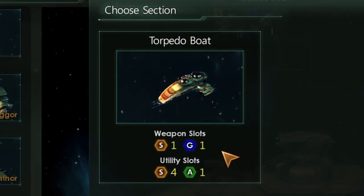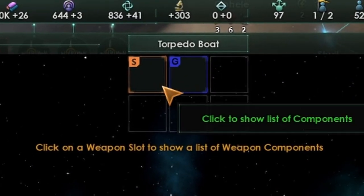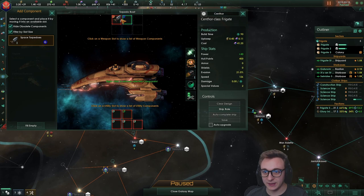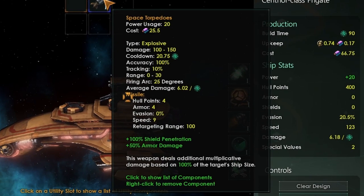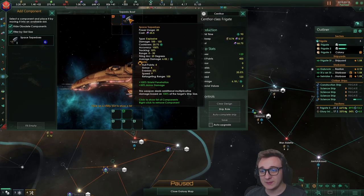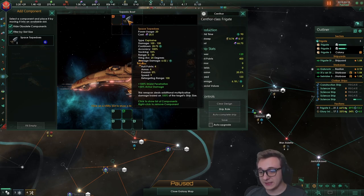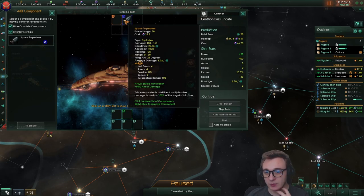So we only get one selection — a torpedo boat — which gives a small slot and a G slot. So we needed torpedoes first. The way missiles work now is that a damage multiplier based on ship size applies. So small ships — these are going to suck early game, this is going to be hard — but starbases and stuff will be very good, and they do quite a bit of damage.